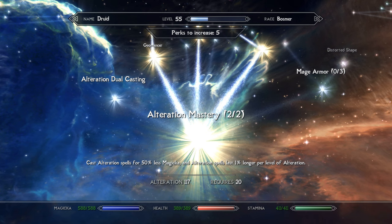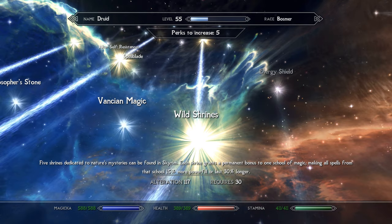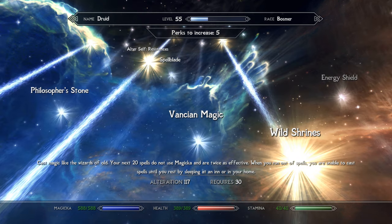For alteration, you'll want to start with both ranks in alteration mastery for cheaper alteration spells that last longer. You'll also want to take Alter Self Resistances for the elemental resistance — I took fire and frost resistance to help with dragon fights. I also took Wild Shrines, which gives a great incentive to explore the wilderness in search of stronger spells from all schools.